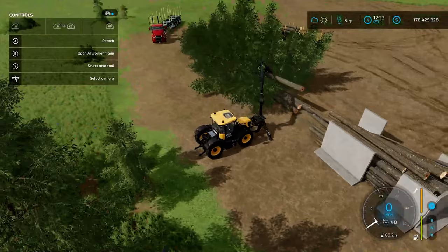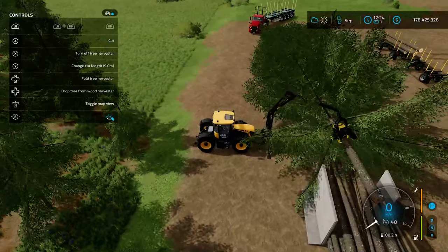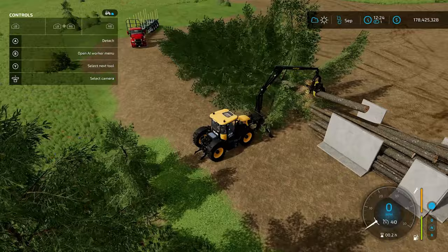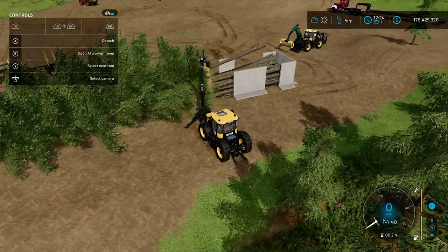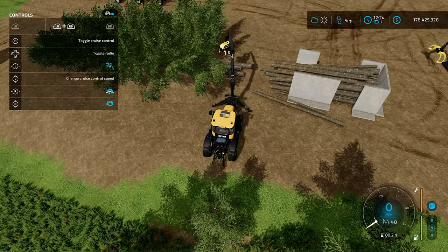We're going to try and grab this tree, swing it around to line everything up correctly. We have this set up right now for nine-meter lengths and we're just going to chop them up right into our little cubby hole here. We'll finish these up quickly and then talk about the little setup I have for storing lumber.